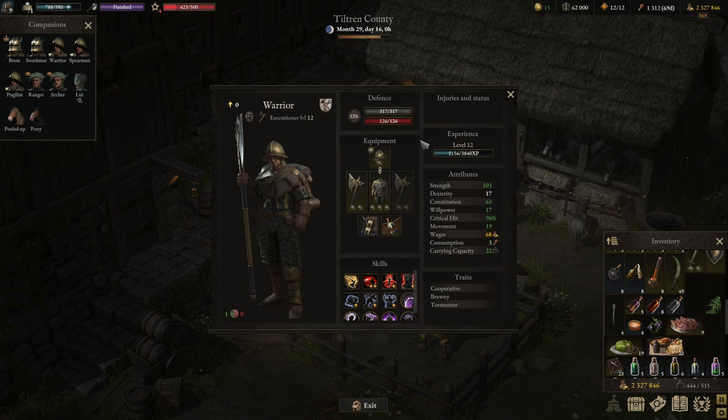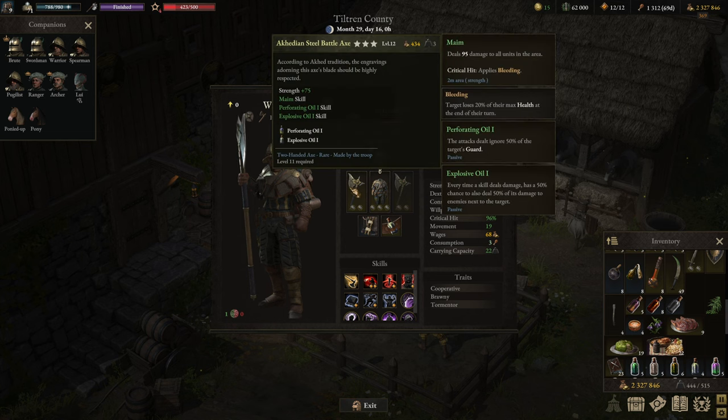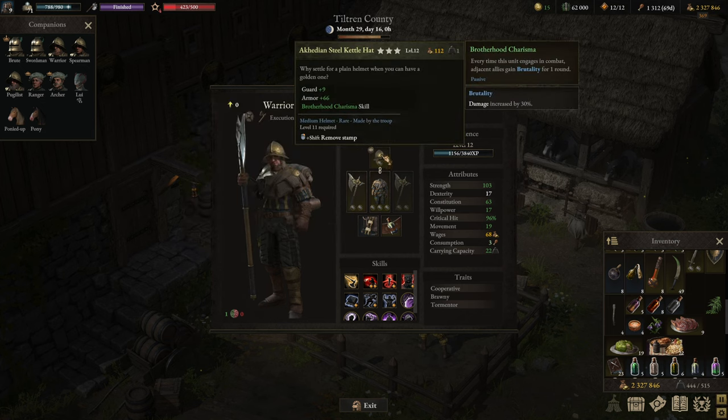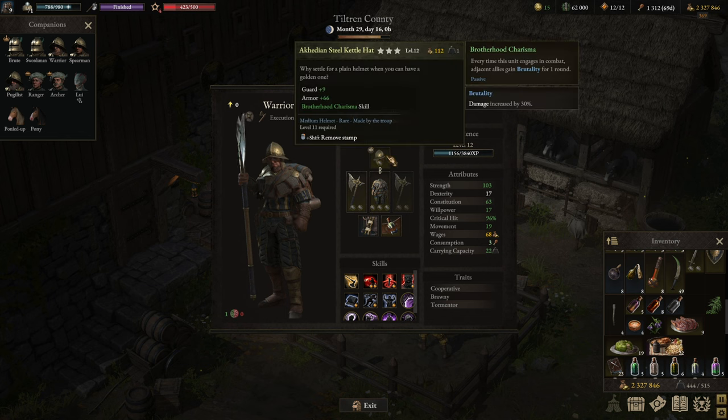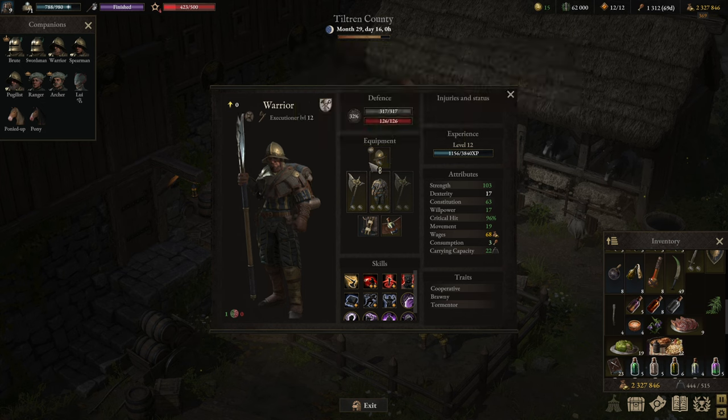For equipment we're running an Arcadian Steel Battle Axe, medium Arcadian armor, and a medium Arcadian helmet — level 11 crafted gear plus a crafted belt accessory. The Arcadian Steel Battle Axe helmet has the Brotherhood Charisma, which grants the Brutality buff to everybody adjacent. Before it was patched it also gave Brutality to yourself, but even now it's a really nice addition: whenever this unit engages in combat — meaning deals damage — any adjacent allies gain Brutality for one round, which is a flat 30% damage buff.